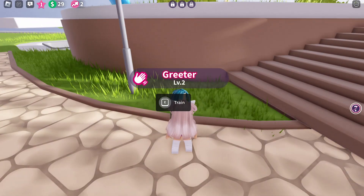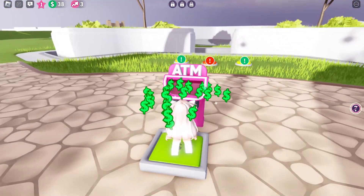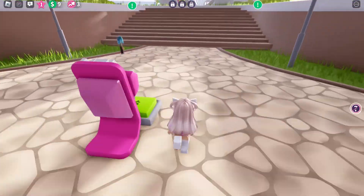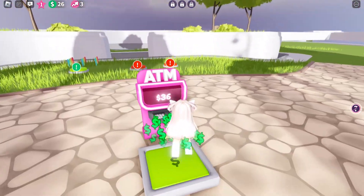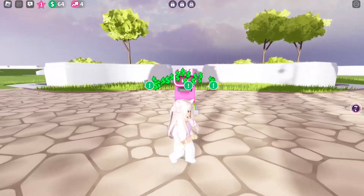Let's check if we can train our greeter — train her to level three. When you keep on training your greeter, you can get more money. Let's keep on training her until we can buy all our stuff here.